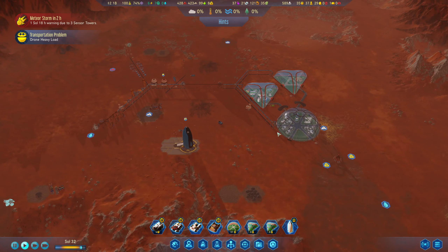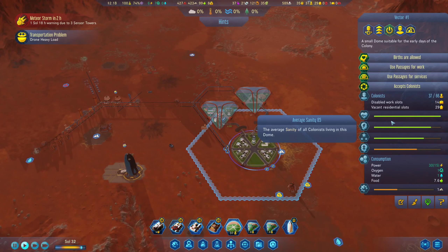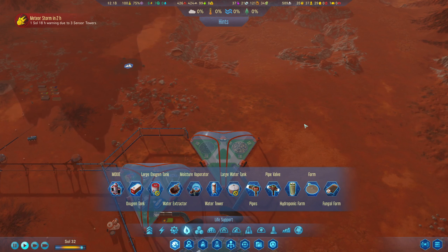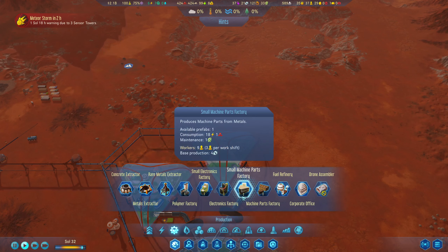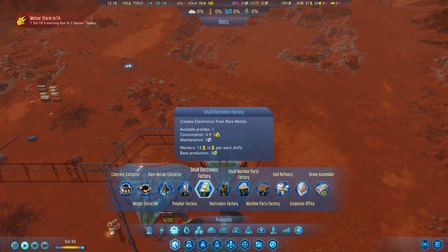Oh man, the meteor shower is coming! Residential slots showing 29 - all right, cool. Let's check on our factories. The small machine parts factory takes three workers per work shift, nine total, and produces four machine parts - I do like that. And then our small electronics pack factory - oh, it consumes rare metals, I forgot about that. It takes 12 workers.